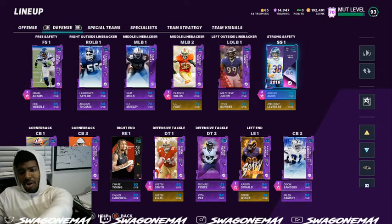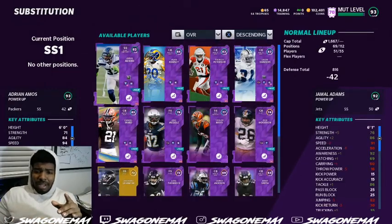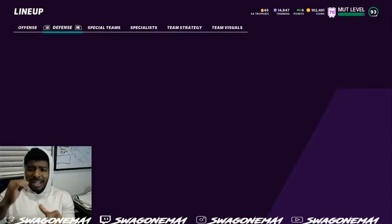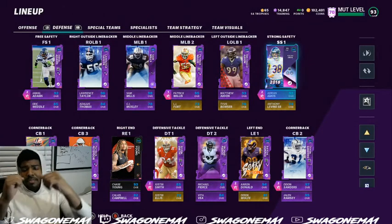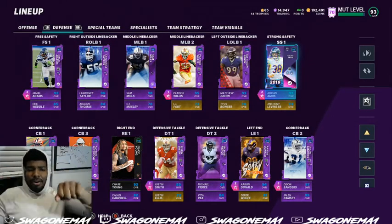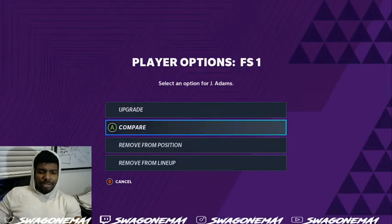I also have Deep Out on Amos so we can run like a cloud-type look. I want to get that ability up. We can run a cloud-type look where we have a deep third going to the deep third, and then we have a cloud to the middle part, and we have the mid zone — or the high one — to get that up as well.